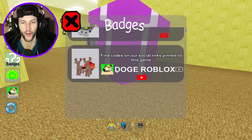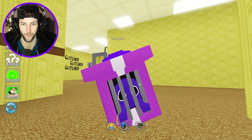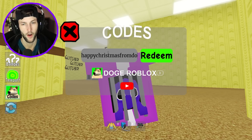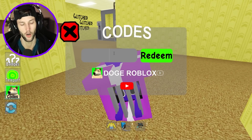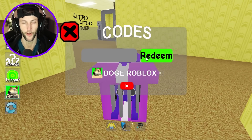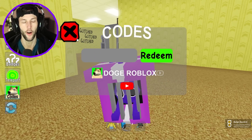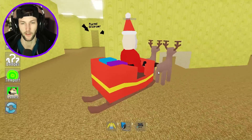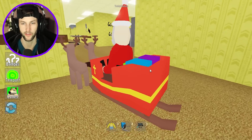Alright, let's go ahead and enter the code. We need to get Santa Claus and his reindeer. That code is going to be 'Happy Christmas From Doge The Dog.' Did we get it? Oh wrong code — did I spell it wrong? Each first letter of each word has to be a capital letter. Got it, we got to do the correct spelling to unlock Santa Claus. How cool dude — the legendary Santa!